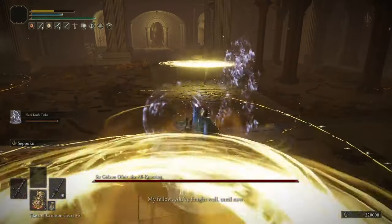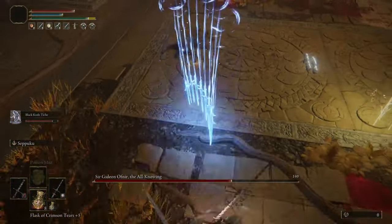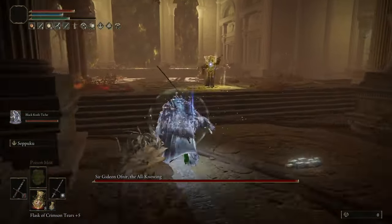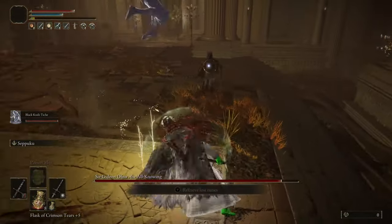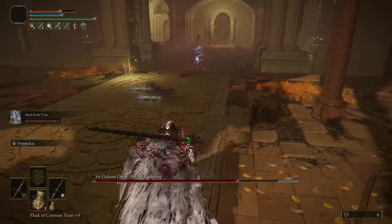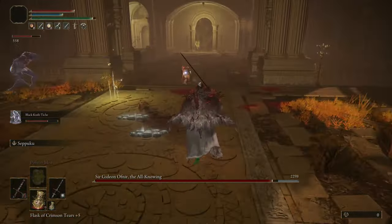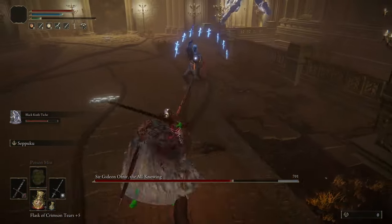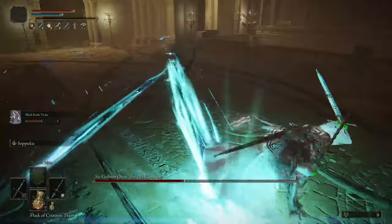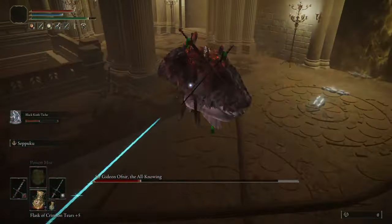Now Sir Gideon Ofnir was a different story. This guy's such an annoying bastard — he wasn't necessarily hard but just annoying. So many spells, and when you get hit by one you're dead. There were so many spells I had to back out of, and eventually I just ran away letting Tiche do the work. Sometimes Gideon just ran towards me like he knew what I was doing. In the end this tactic did work out. I see swords, I run. I see his weird arm gesture thing, I run. The best attack to get close to him is during Comet Azur. This guy doesn't have a stamina or FP bar — it's just spam spam spam spam spam spam. But okay, next boss.